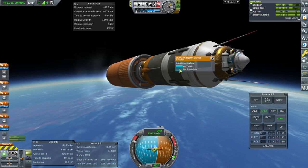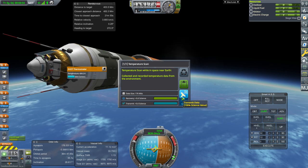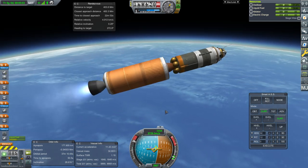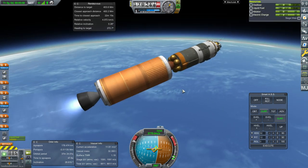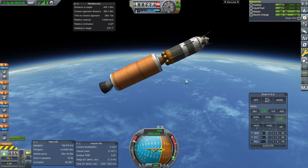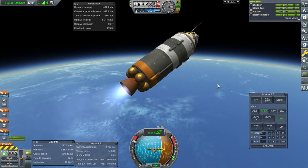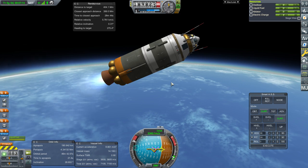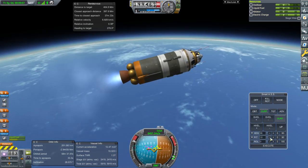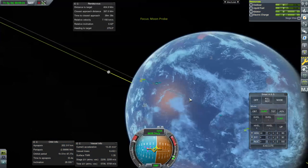I wonder what science we have and have not done — we haven't done Earth science yet. All I've got is a thermometer and the Gravioli on here. Science isn't a huge issue, it's funds. There's no contract to do with this mission right now — they didn't want to give me a contract for the Moon, I guess it's too close. Separation and ignition. We're about 1,400 m/s away from orbit. Then we lose communication — that's a bit of a problem.